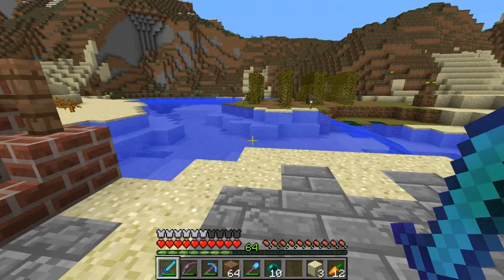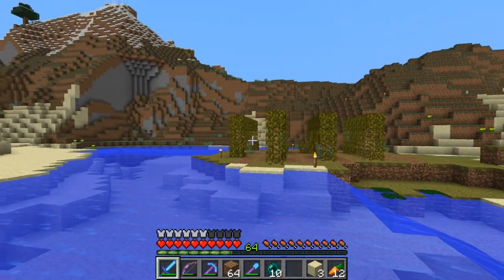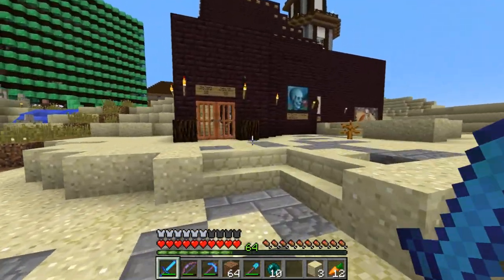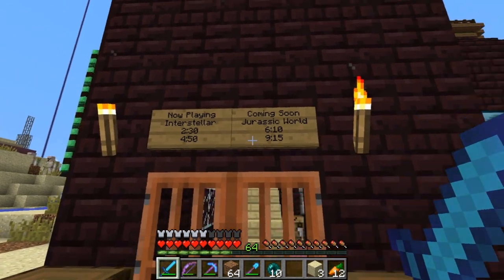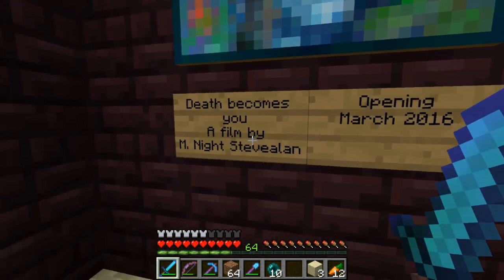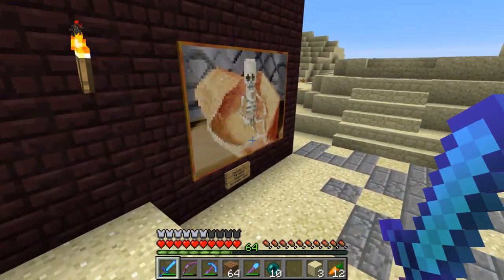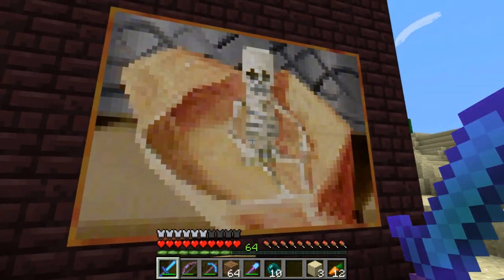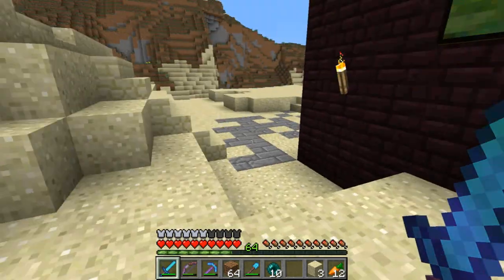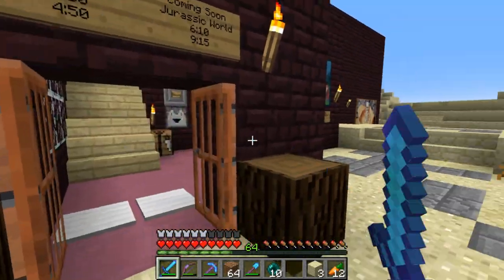Let's go to the movies, guys. We'll go over this bridge. By the way, this is a little vineyard over here — you can see the little grapes growing on the vines. We'll go across this bridge — we got a cinema here. Now playing Interstellar, coming soon Jurassic World. Death Becomes You, a film by M. Night Stevenalon, opening March 2016. The Magician, opening September 26th. Skeletor in Paradise, opening November 20th. Ghost Rider 4 — opening a theater January 2016. Yeah, these are really old, I have to update these.